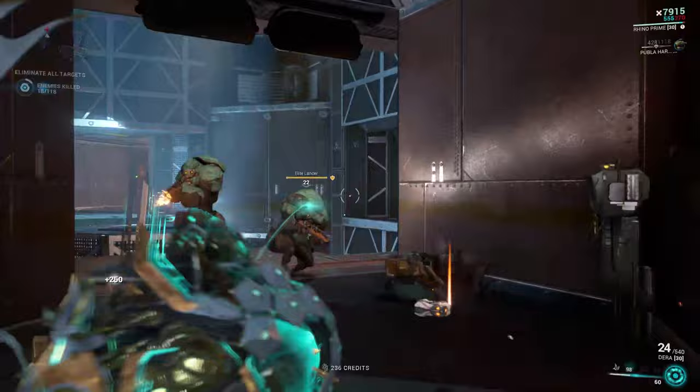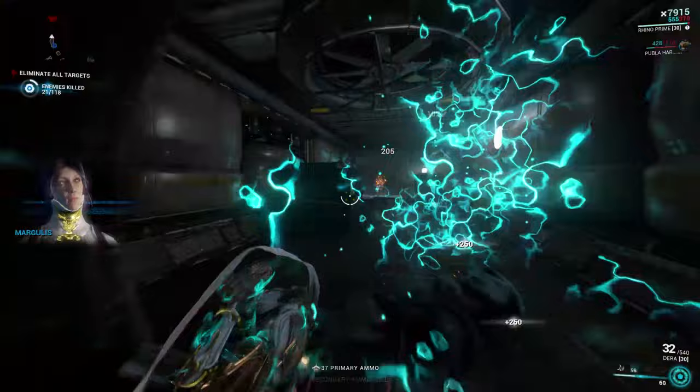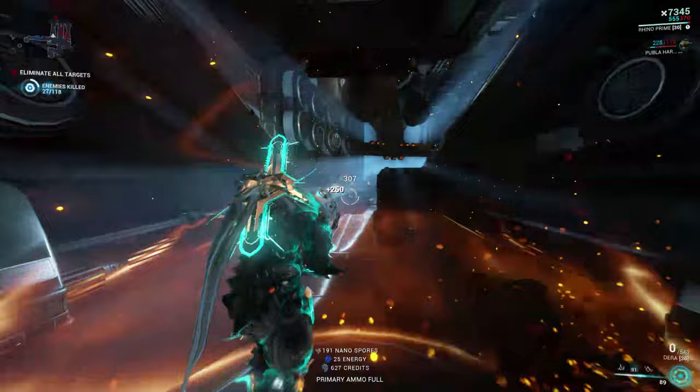Forma, like mentioned before, comes from relics — they're in a ton of relics so it should be no problem getting a blueprint. You will need a rare resource like Orokin Cells to make Forma, but they're pretty easy to get and build. Overall the Dara is a fun and good rifle to pick up, but the resources and acquisition are pretty hard compared to other weapons on this list.